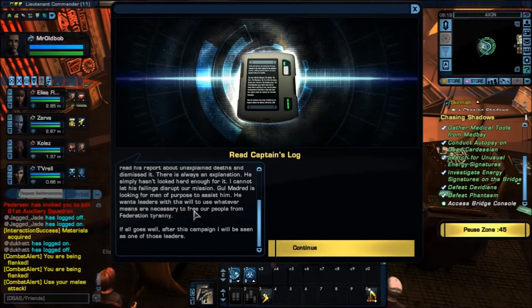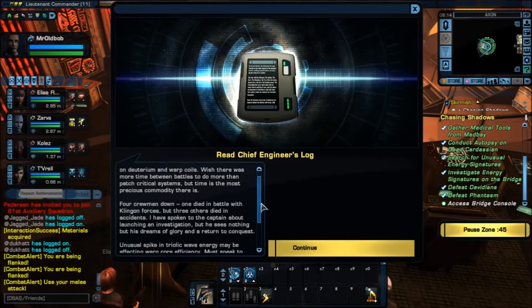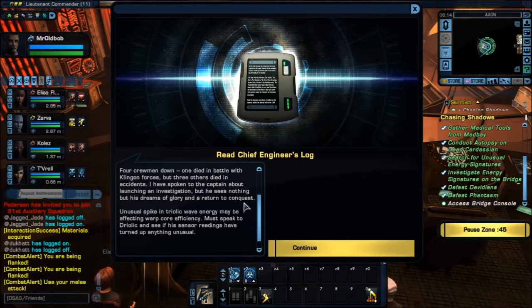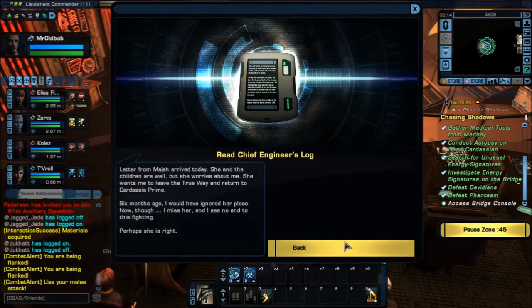Oh, come on — we're not that bad. If all goes well after the campaign, I'll be seen as one of those leaders. Engineer's log: Repairs to the Axion go as expected — running low on deuterium and warp coils. Four crewmen down: one died in battle with Klingon forces, three others died in accidents. I've spoken to the captain about launching an investigation, but he sees nothing but his dreams of glory. Unusual spike in Triolic wave energy may be a factor. A letter from Maja arrived — she and the children are well, but she wants me to leave the True Way and return to Cardassian Prime. I miss her, and I see no end to this fighting.